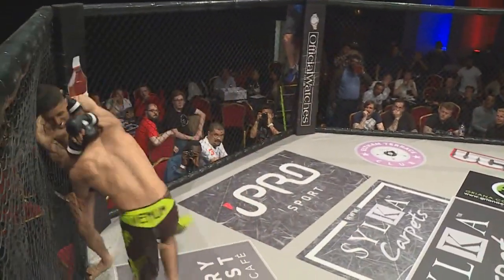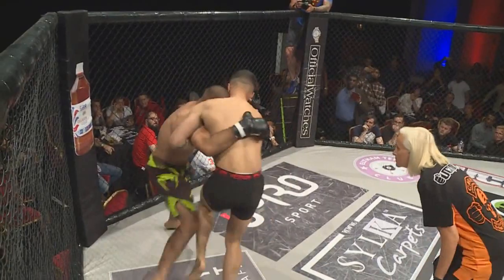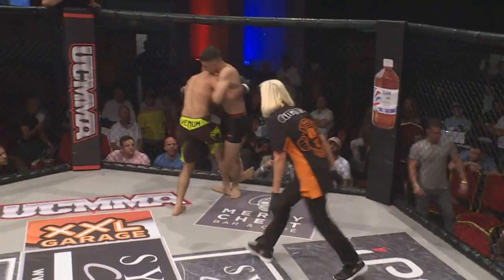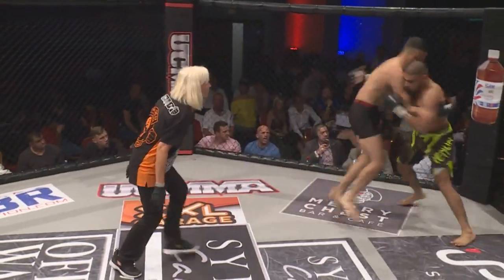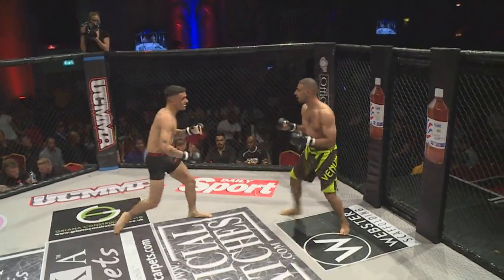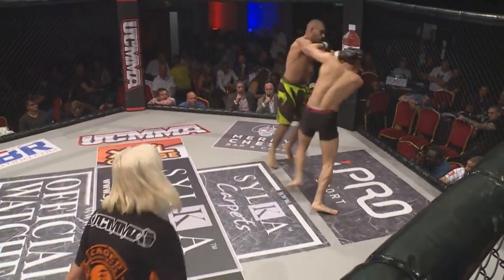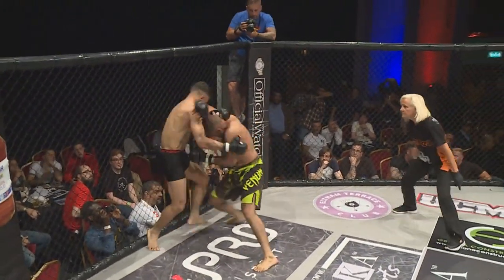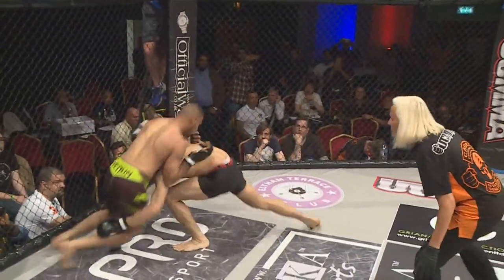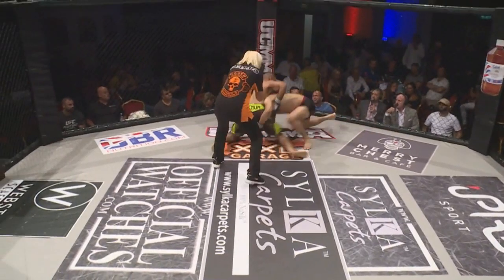Straight into it with these two big shots being thrown — two very inexperienced fighters but they're in great shape. A ferocious start. A left hook there, head movement just out of range. He leaps forward and eats a big shot — needs to be careful. Those big overhands are being thrown by Haydar. Throwing shots is one thing; avoiding them is part of the game as well.